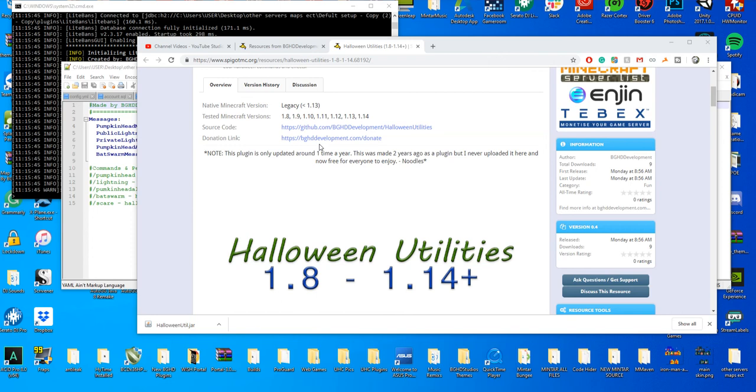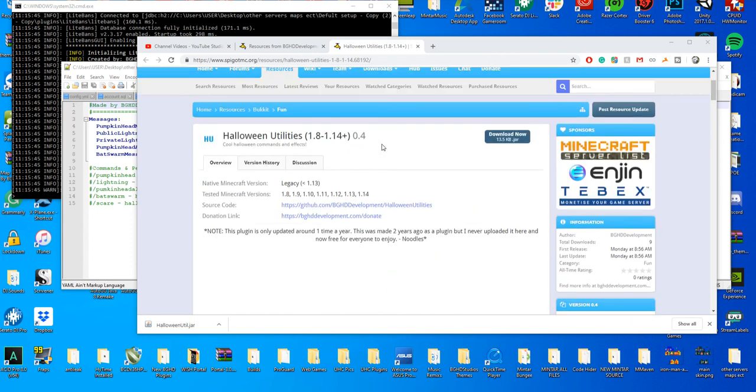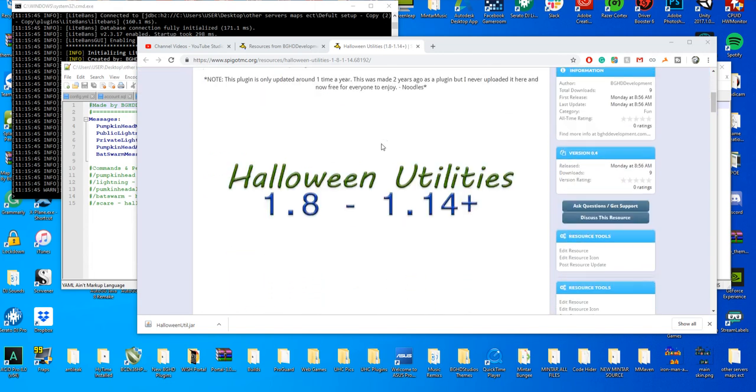Hello everybody, welcome back to today's video. Today we are checking out Halloween Utilities. It's available on our Spigot page. It used to be a paid plugin, but we released it as a free plugin last week. Let's check it out.